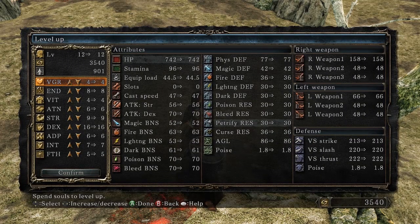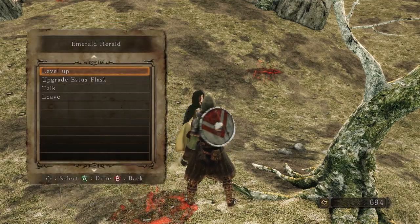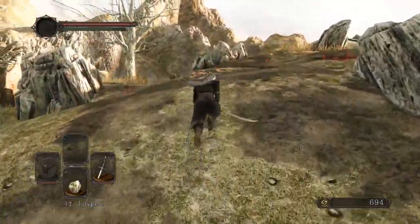Luckily we can find life gems pretty easily. Four vigor is very low — strength is at nine, it'd be nice to bring that up to 10. Increasing vigor three levels gets me almost 100 points of life. We'll get vigor to at least 10 before we upgrade anything else.